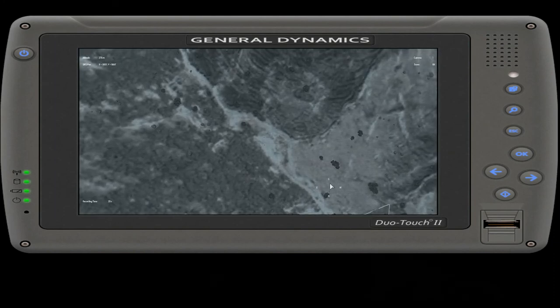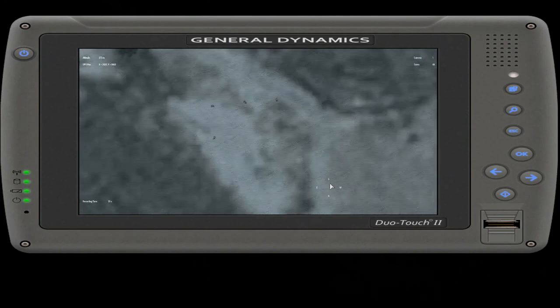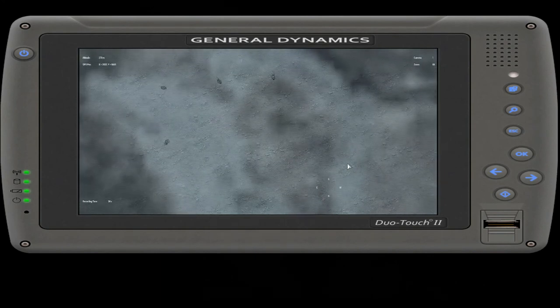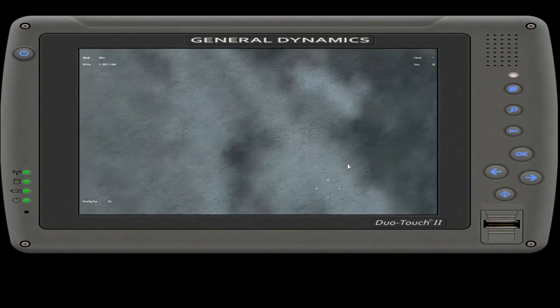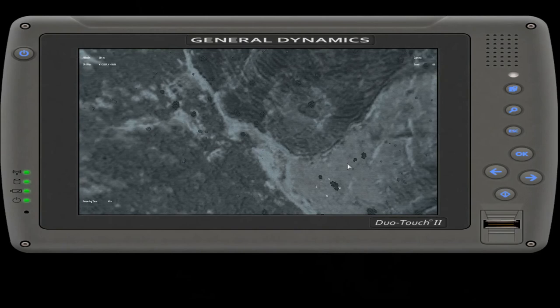There you go, look at that - that was perfect. So using the A and D keys you can zoom in and out. And your directional action keys you can sort of shift where you want the camera to pan around and look.